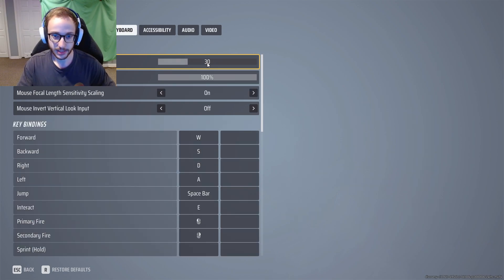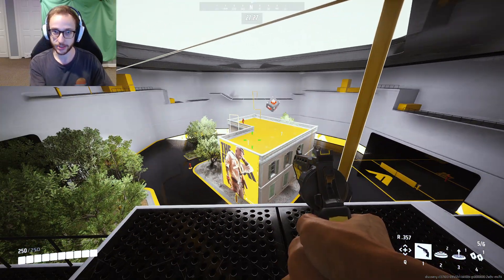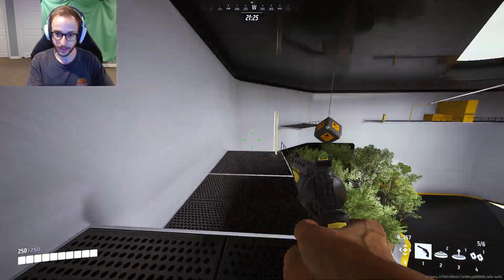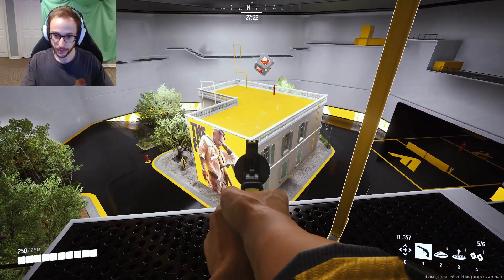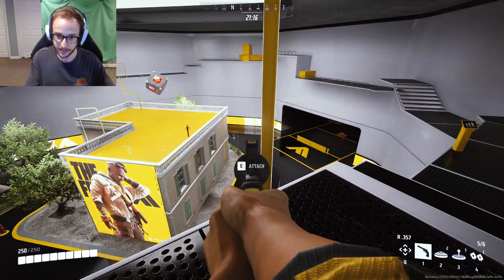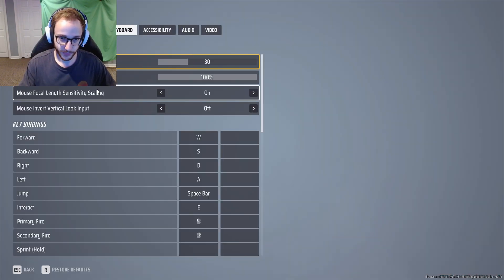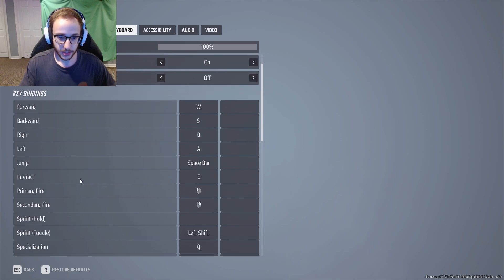Look sensitivity - mouse look sensitivity is 30, so this game actually gets this right, which is amazing. A lot of times when you boot up a game you have to go all the way down to like 1 just to get a normal sensitivity. At 30, what I like to do is a full 360 on my mouse pad - I like to go just a little bit over. Mouse zoom sensitivity is 100%, which was default. Focal length sensitivity scaling is on.